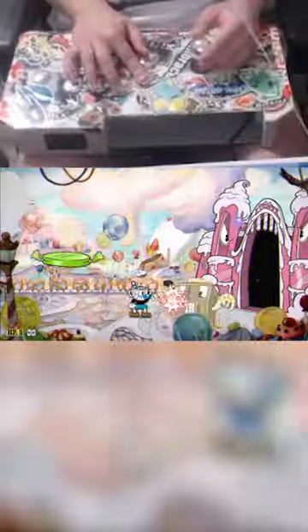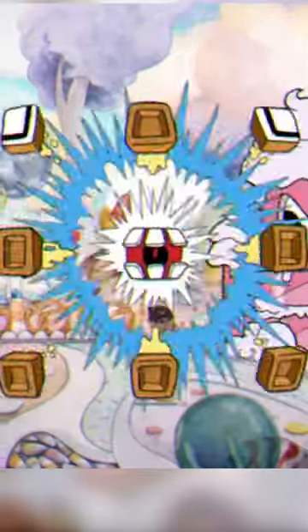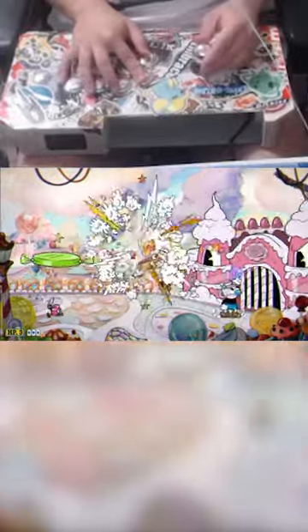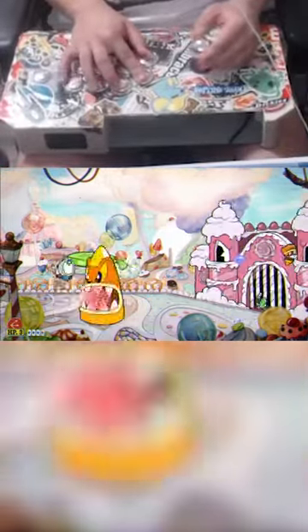Then she sends out the waffle guy, and the waffle guy is pretty easy too. I used to have trouble with it but now I can just follow it around with my spreader — it'll spread out, but I have a better spreader. I just spread all over it. You just don't want to get the jawbreaker and you can beat it fast.